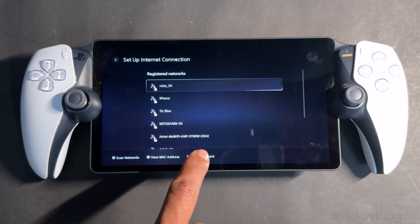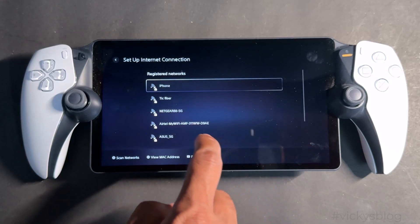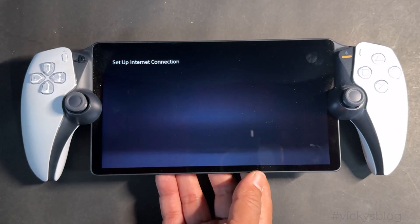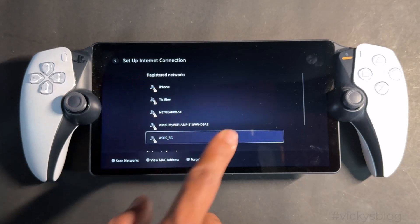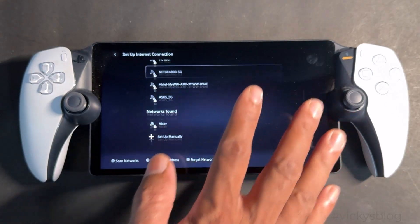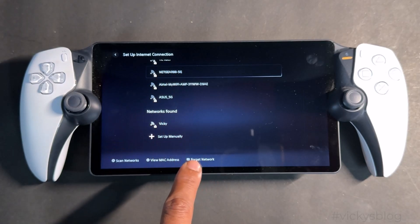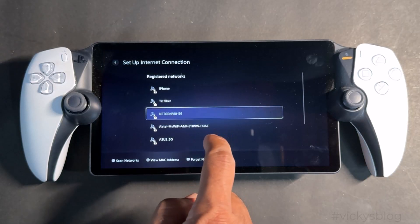I already have a network connected, so I'm going to select 'Forget Network'. You might have changed the password of your Wi-Fi network connection, so just select the network and choose 'Forget Network'.